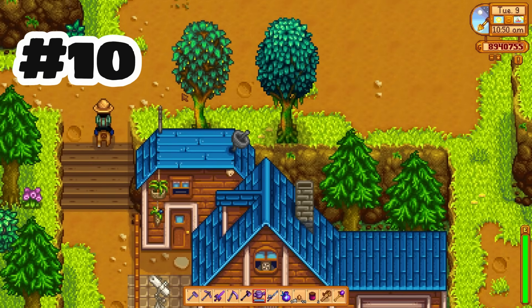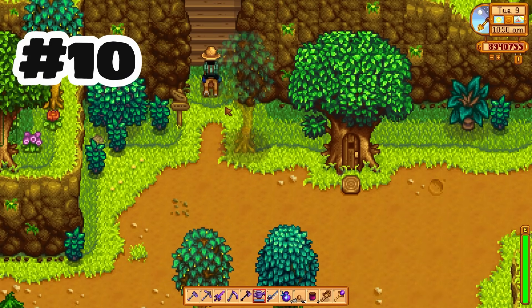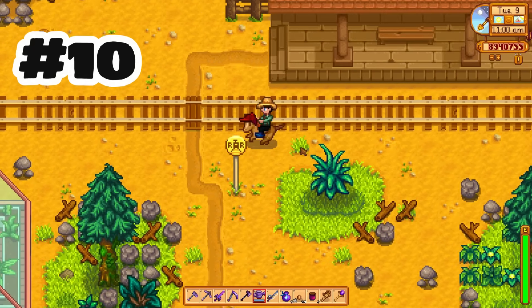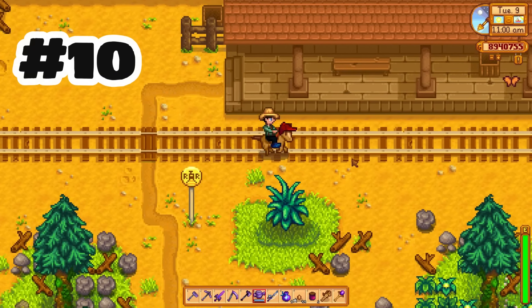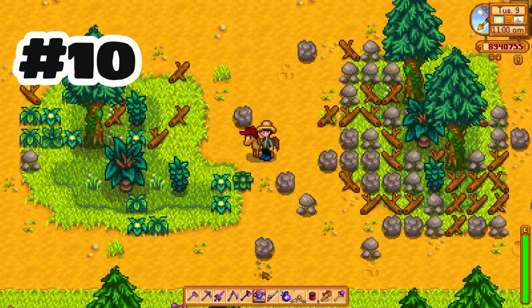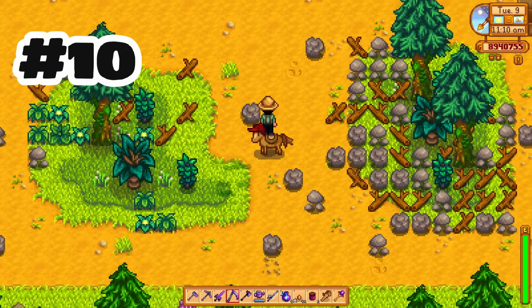Now you can fish snake vertebrae from the river as well, which will overall prevent the delay in getting them. Santa's train car can now drop gifts. I haven't experienced this in person yet — I've rarely even seen Santa's train in 2,500 hours of Stardew Valley — but this is a really nice change and it makes running to the train tracks a little bit more worthwhile.